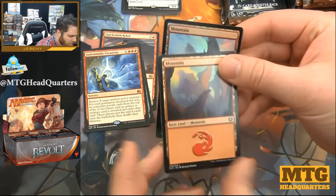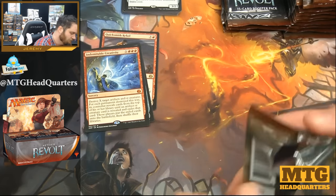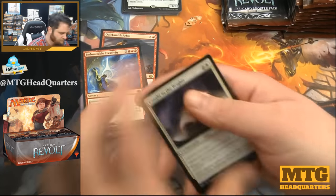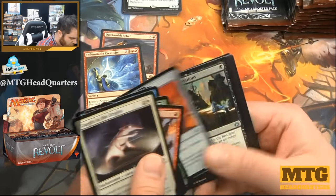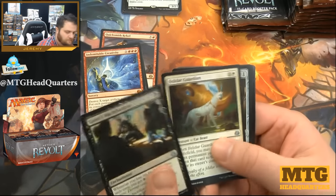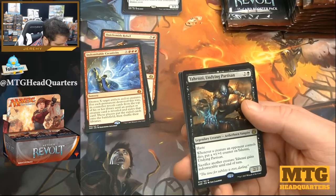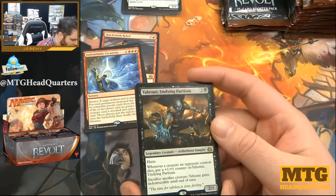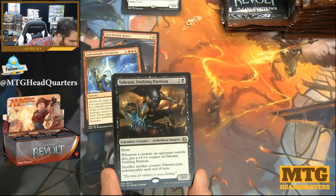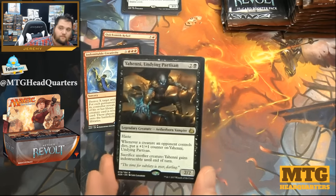Foil Meowton, regular Meowton, and a servo token. Gonti's Machinations, Felidar Guardian — new Splinter Twin combo piece — Pacification Array, and Yahenni Undying Partisan — two-two for three with haste. Whenever a creature an opponent controls dies, put a one-one counter on Yahenni. Sacrifice another creature: Yahenni gains indestructible until end of turn. Very strong.